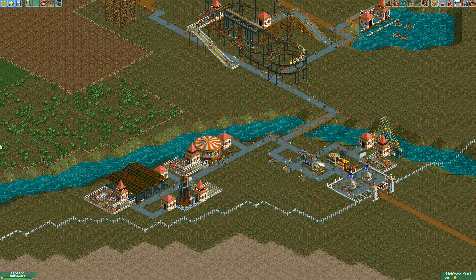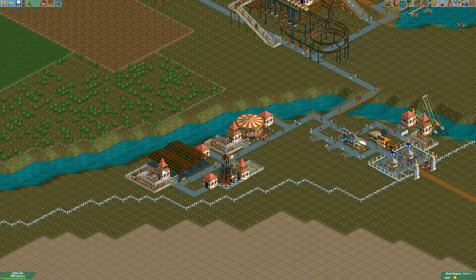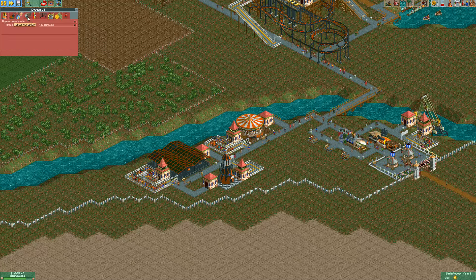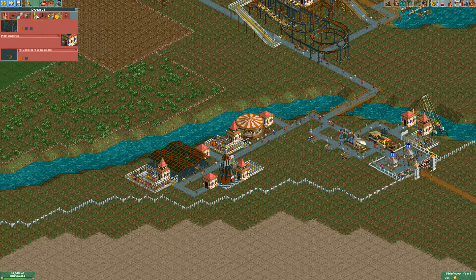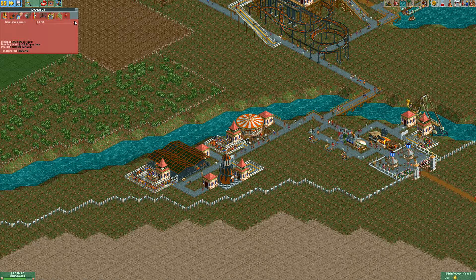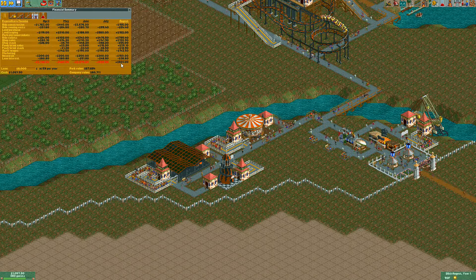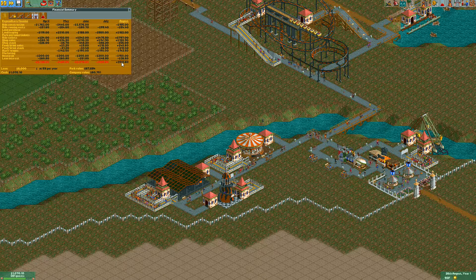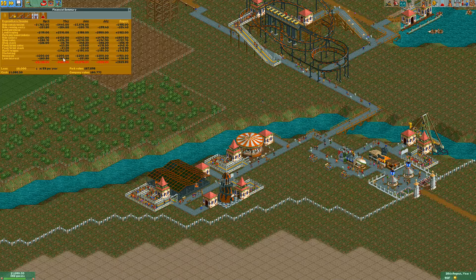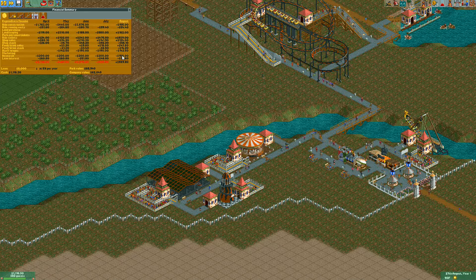$1.50 is more than enough for the slide, letting 4 people go at a time will keep the queue short. The bumper cars line is incredibly long, so I'll raise the price to $1.80 to squeeze a little more money out. We are making a considerable profit now — pulling in a lot of money. We'll start paying off the loan gradually; interest is sitting around $48-$60, so that's worth reducing.